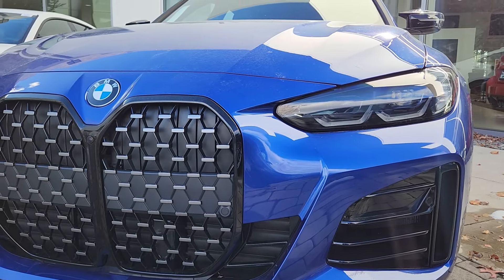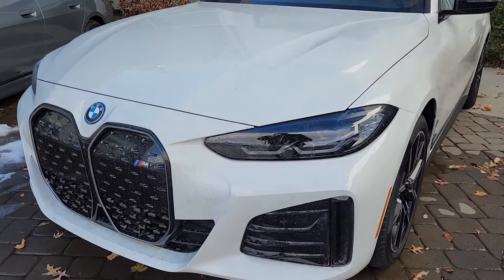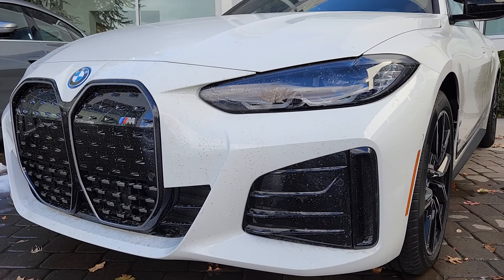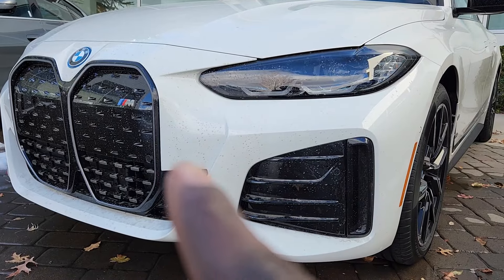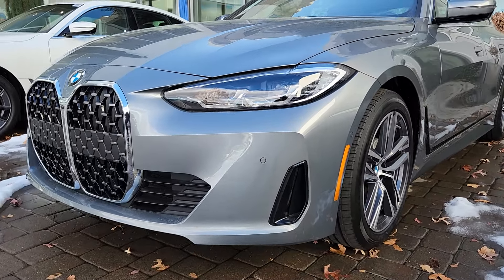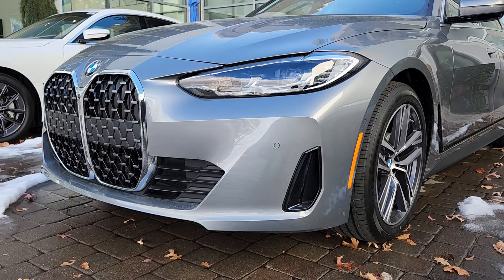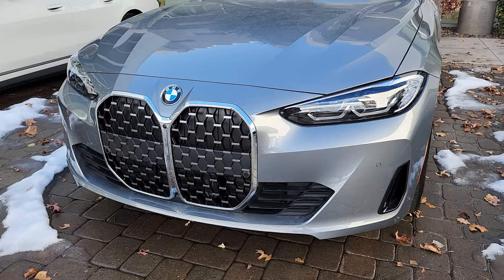This line makes it look much sharper. This car is the i4 M50 — of course the grille is closed — and we still have this line. You can see this top one here, you can see this one here. Now going to the next car, this is a 430 Grand Coupe. That line is there, it's much more prominent on this car. Unlike the other two, you can see the grille, so that's not an electric car.